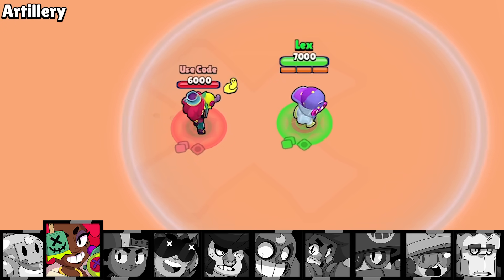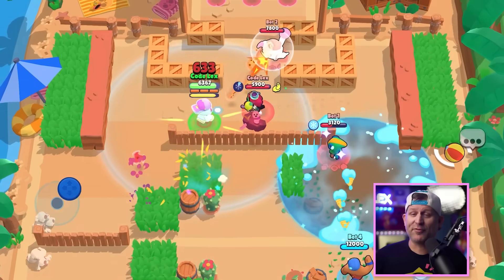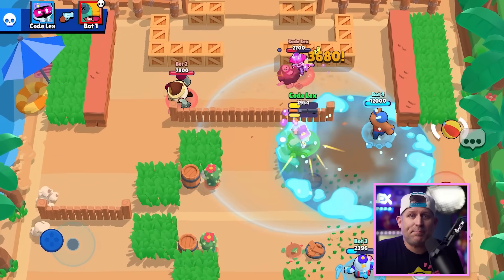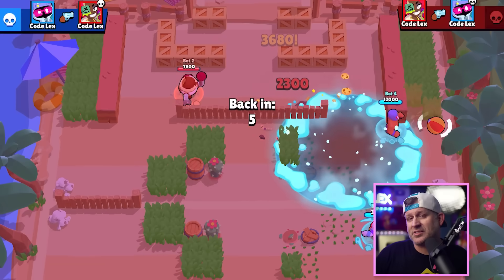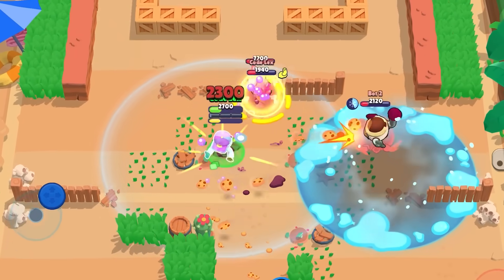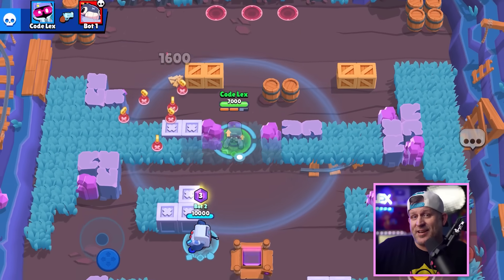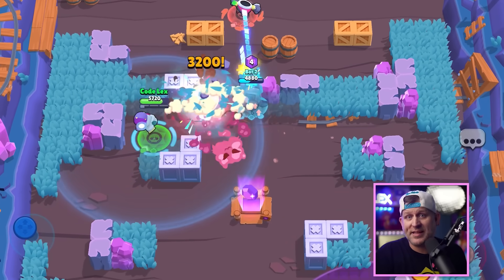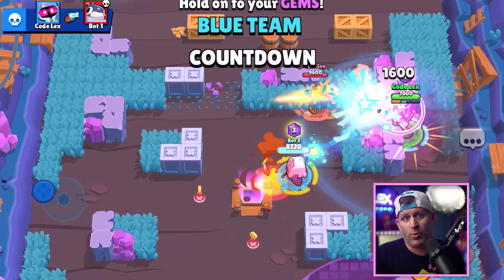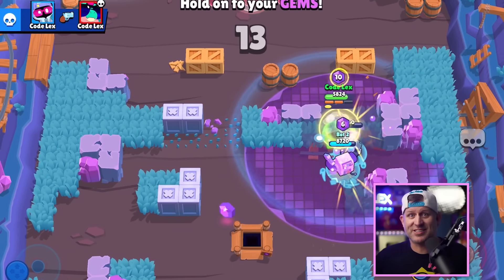He wins each of these matchups as he should, but what about in a game? Well, it's going to be rough — but not for Shade. Throwers thrive when facing a brawler that cannot reach them, sitting back behind a wall and throwing their shots. Those walls mean absolutely nothing to Shade. He can pop a super and move right through them, so if you think you're safe as a thrower, think again when Shade is on the map. He doesn't even need to go through the walls himself, as his shots pass through the wall.